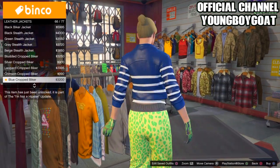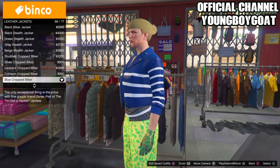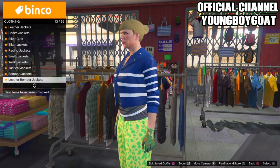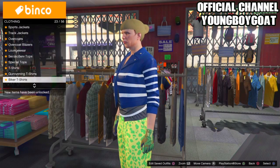You should see it right here — the blue crop biker looking like this with blue and some white lines on it. Now once you've got that, back out and head over to tuck t-shirts.